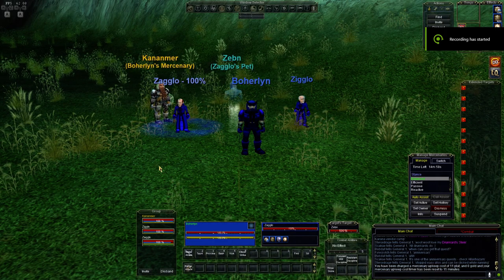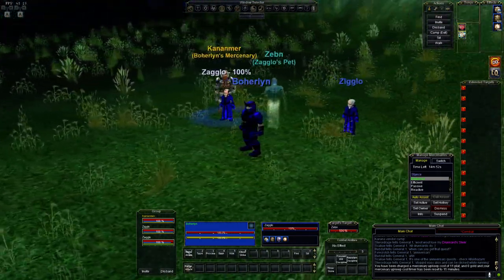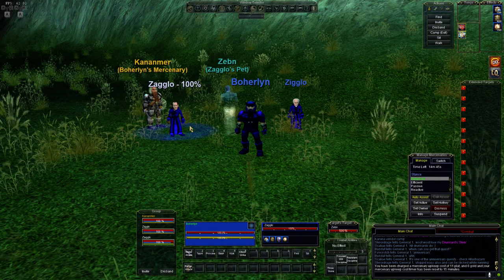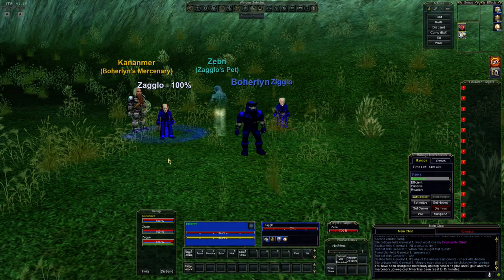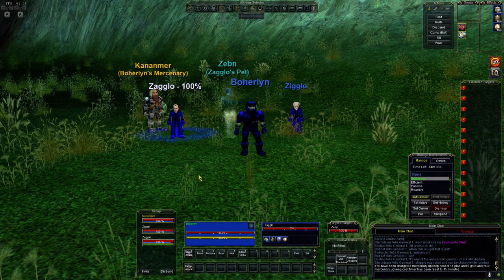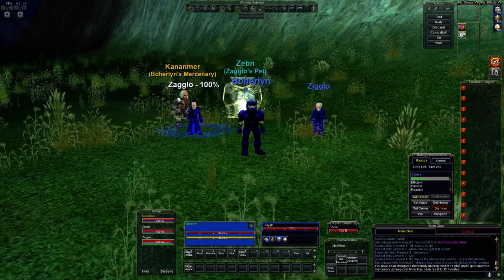Hello folks, I am Zorgo and welcome to this tutorial on how to set up and use IS Boxer to 2 box or 3 box characters. This is a beginner's guide. It goes under the assumption that you already have the IS Boxer suite from Lavish Software — I'll link it in the description — and that you're either on the 7 day trial or you've decided to purchase or subscribe to their service.